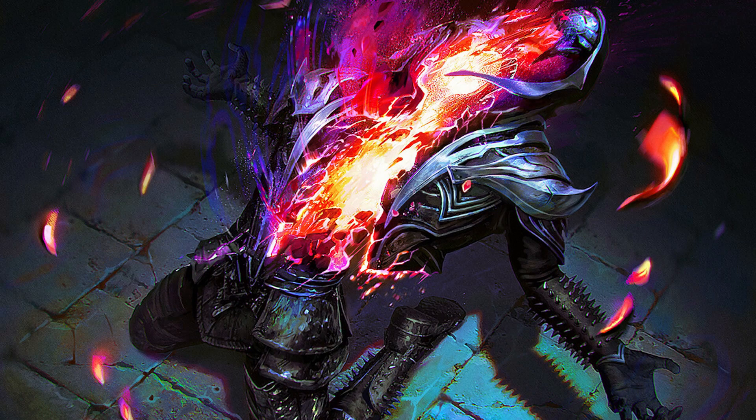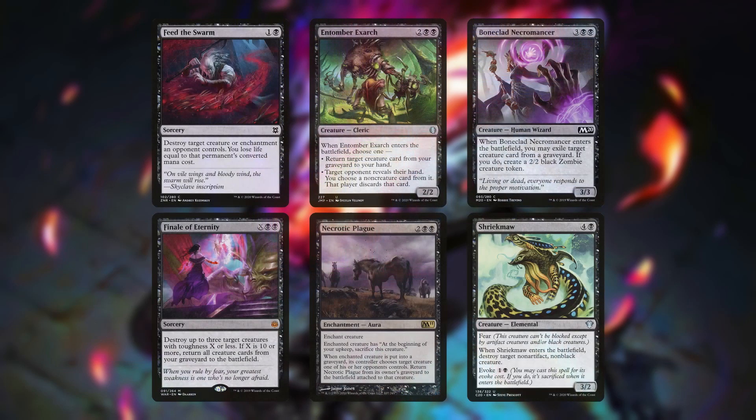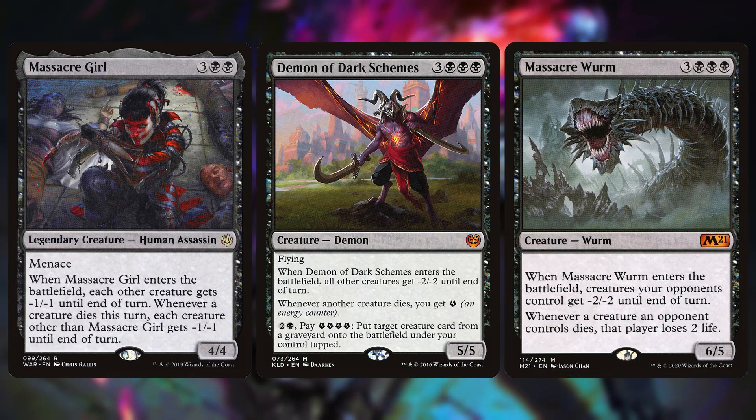Yet another group of ETB triggers are found on the creatures in our removal suite. This grouping of cards contains Feed the Swarm, Finale of Eternity, Entomor Exarch, Necrotic Plague, Boneclad Necromancer, and Shriekmaw, who conveniently sacrifices itself when evoked. We also have three board wipes here, all of which are ETBs: Massacre Girl, Demon of Dark Schemes — who doubles as a decent reanimator — and Massacre Worm. The most consistent of these will be Massacre Girl, but the most fun will be the other two.